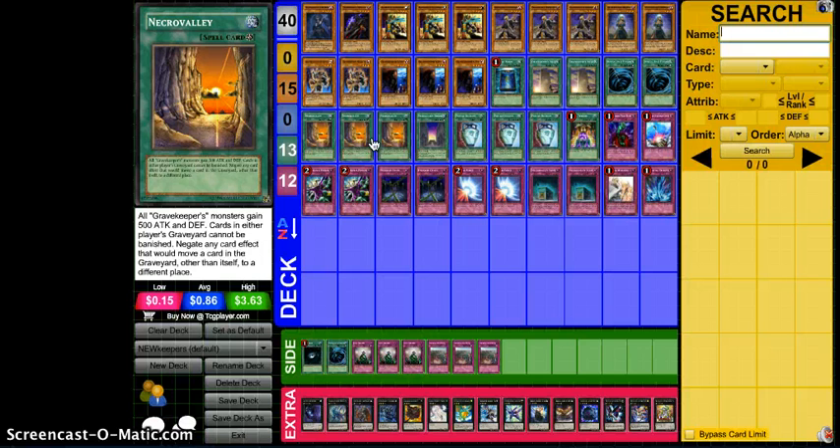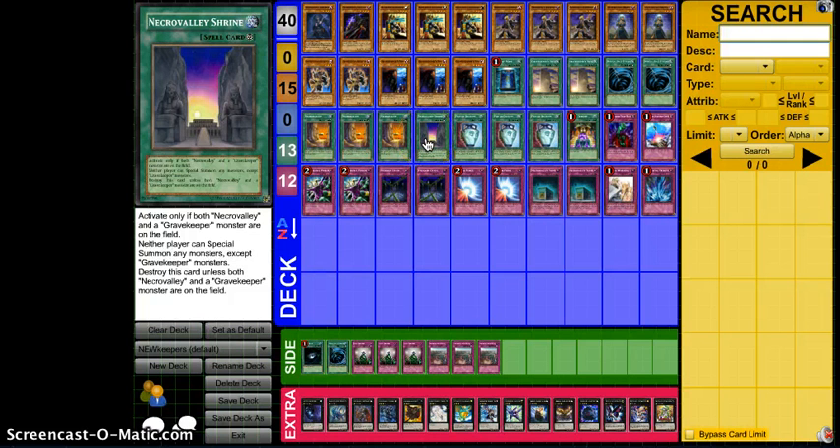Three Necro Valley — staple, definitely need to run three now. Some people used to run only two, but I feel you need three because these new support cards require Necro Valley, so having it in hand is really, really important. I'm only running one Necro Valley Shrine. Originally I had two in place of one of the Typhoons, but I cut it to one. It does require you to have Necro Valley and a Gravekeeper, which isn't really hard. I think it's a good version of Vanity's Emptiness for this deck, and I like that they don't have Vanity's Emptiness. Shrine is just a better alternative since Decree can shut down a lot of things. I can actually see myself going to two, but for now I like just one.